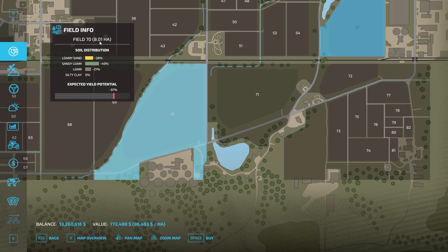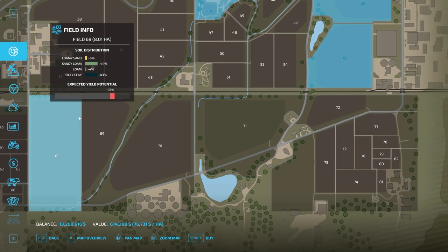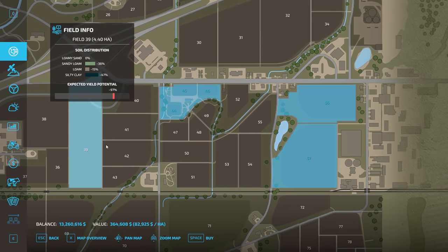You can see that the yield potential on field 70 is 97%, a little bit less than the other one. The soil distribution is different here — it does have some silty clay in there but it's mostly loam, which probably explains the slightly lower yield. One field shows 107% and another 92%, so these are approximate values. Pretty cool that buying land now gives you all this different information.